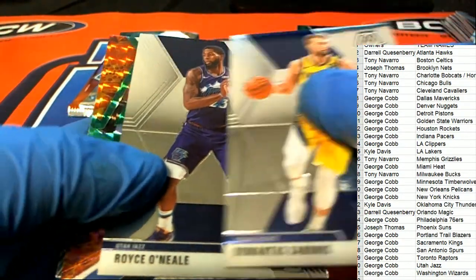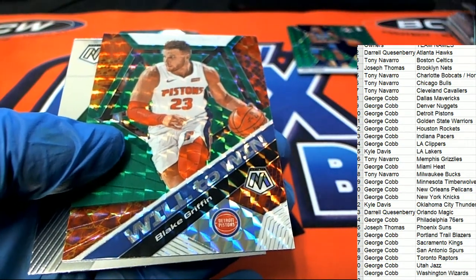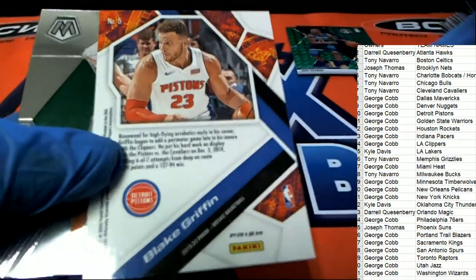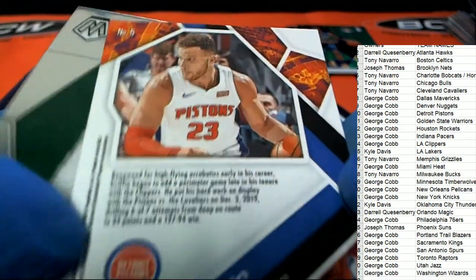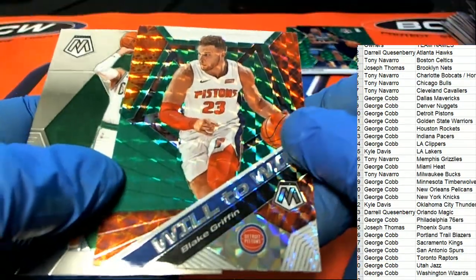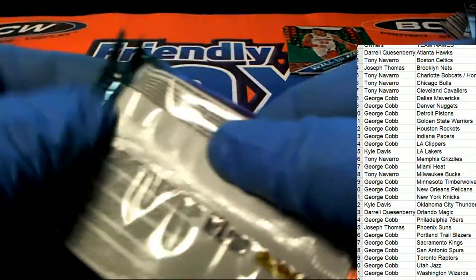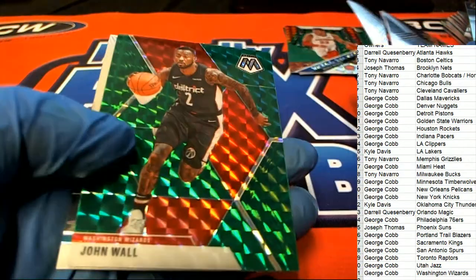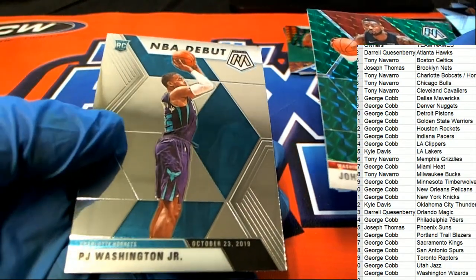Good luck everybody. What is this — Will to Win, Blake Griffin! This looks like a nice one right here, it's a Mosaic, very nice one. It's not the orange Mosaic we're really looking for, but it's a nice looking Blake Griffin, Pistons Will to Win — nice one for George. You got a green John Wall and a Charlotte rookie, PJ Washington Jr.